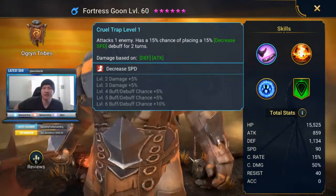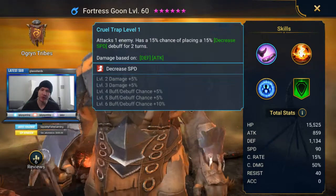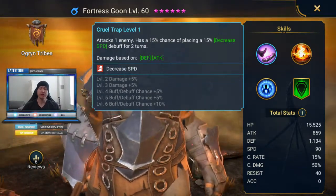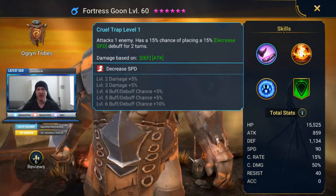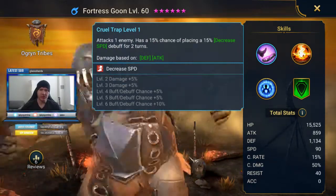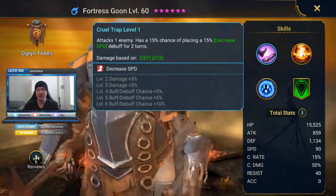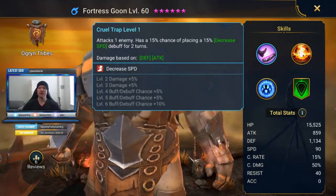Attacks one enemy. Has a 15% chance of placing a 15% decrease speed debuff for two turns. Speed debuff on the first skill is great anywhere where there's a boss in particular, so dungeons. Even in campaign it's not bad — single target slows are nice. And then when you get to those boss stages in the campaign, this can be helpful if the fights are lasting a little while. But this is really going to shine in your potion keeps and your dungeons — anytime you can slow the boss.